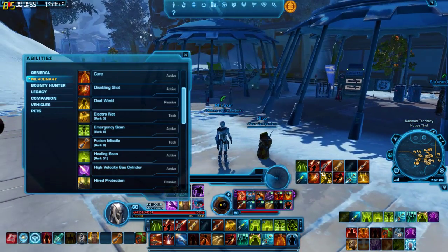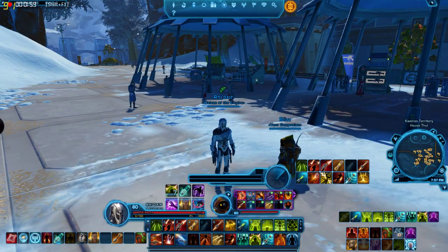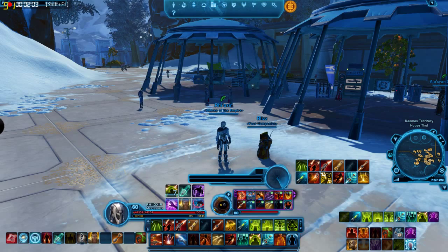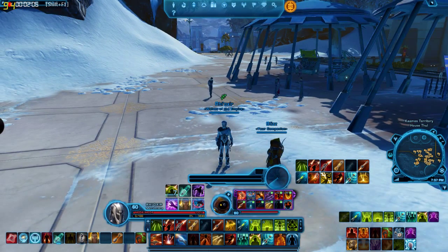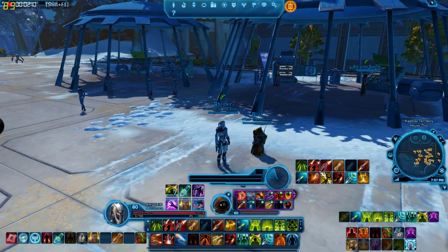I just wanted to mention that it's very important to have the proper gas cylinder activated for your discipline. I will show an assassin later — I'll show my assassin. Assassin and Shadow have a very similar thing.